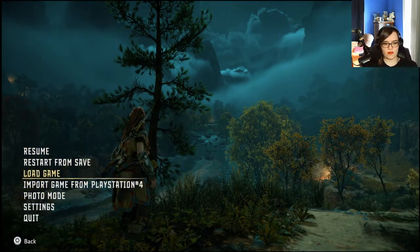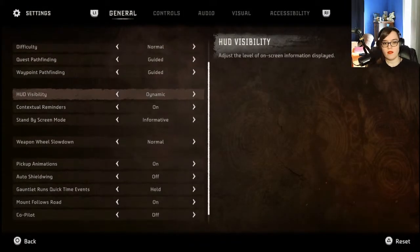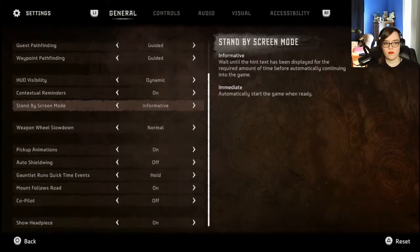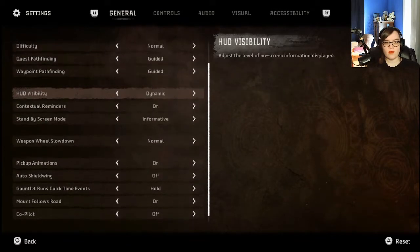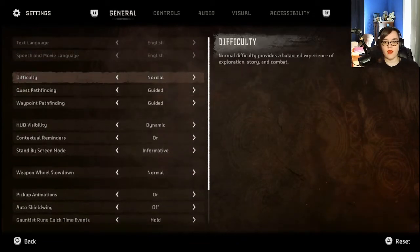I just want to double check to make sure we've got everything in settings. So that's what it meant by dynamic. Standby screen is informative. Yeah, I want guided for both of these. And I think we need to up the difficulty because I've been having way too easy of a time with this. You can auto shield wing — thanks, but I'm good.